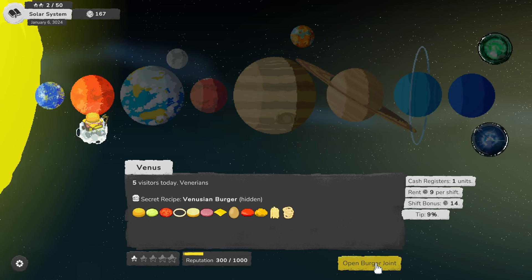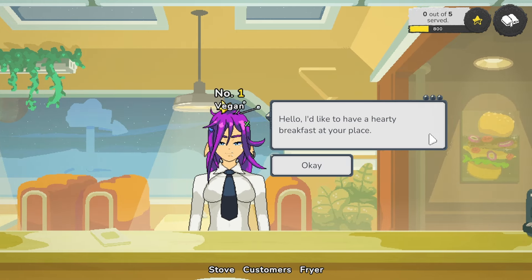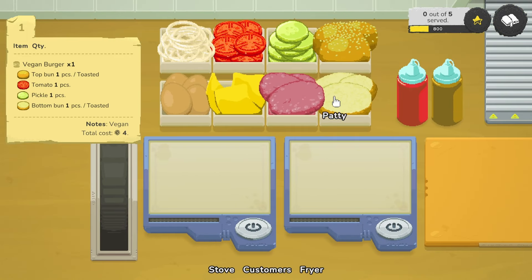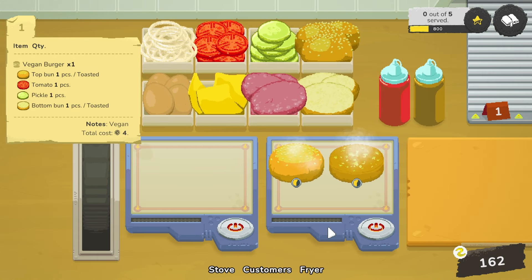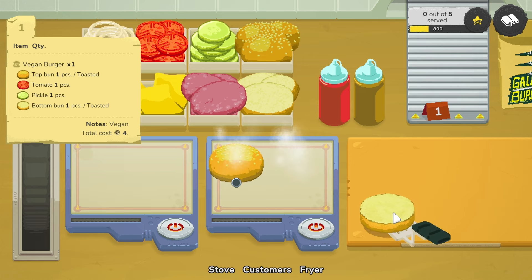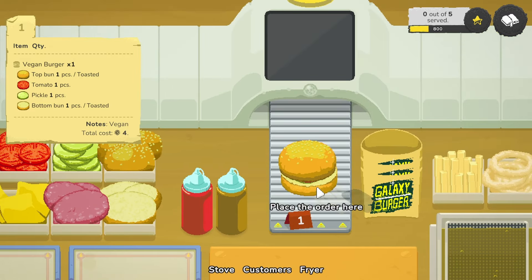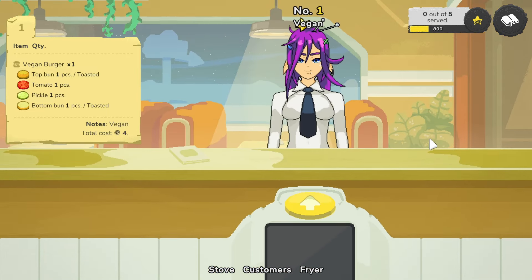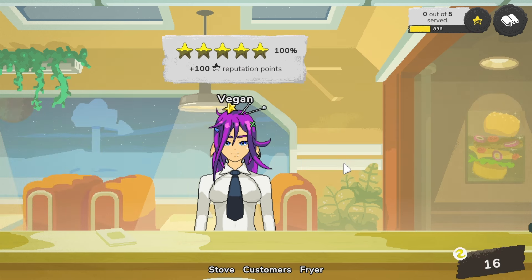I also wonder what happens when you get up to full reputation — for all five stars. Let's go back. We need at least one more shift. Oh, we got an extra small stove — we have two now. You are a vegan. You want a hearty breakfast — you only eat plant-based food. That is no problem whatsoever. Turn everything on. One pickle, one tomato. That's a lot of carbs. 100%! Thank you and double the tip.